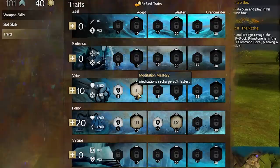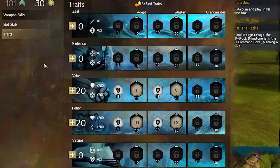Finally, 20% faster Meditation cooldowns gives us even better condition removal and damage. From that foundation, we're going to go straight for another 10 points into Valor to pick up Purity. At this part of the game we start seeing a lot more conditions popping up, so Purity is going to give us some bonus condition removal to help handle that.